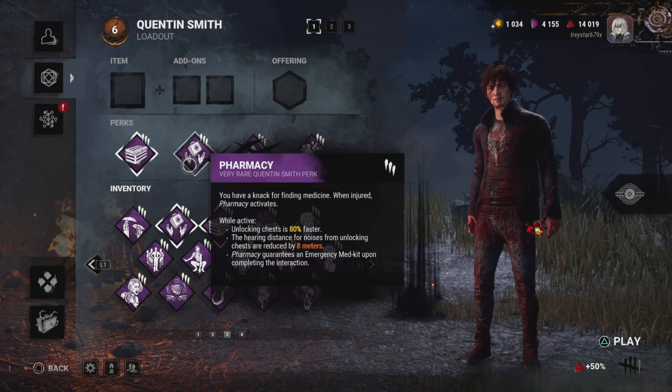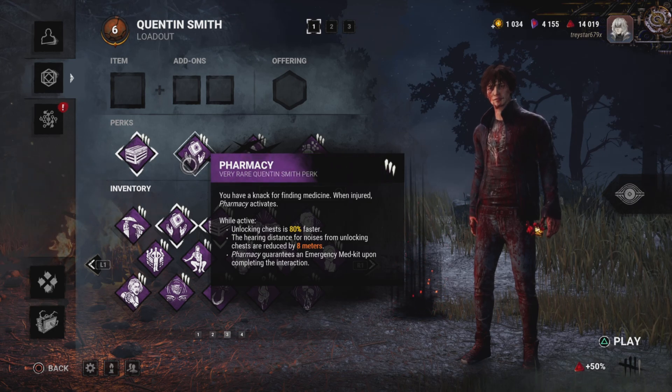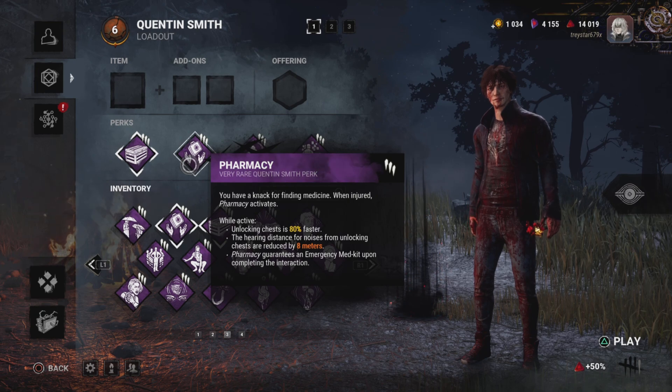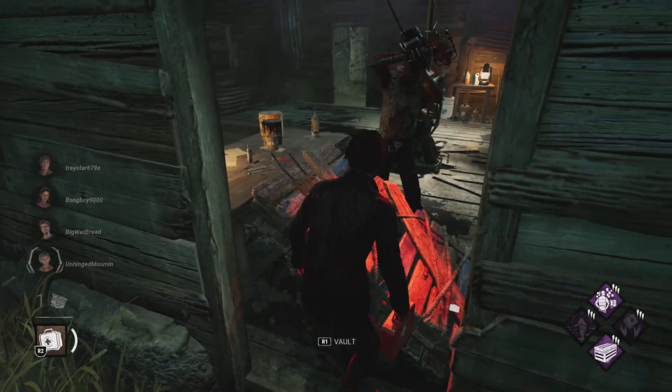Fully deplete one medkit. Take a medkit into a trial, or you could try to find the medkit and drain it. You can use the pharmacy perk from Quentin to find it faster. If you're hurt, you'll get a guaranteed medkit when you open a chest. So once you get the medkit, you have to fully deplete it.